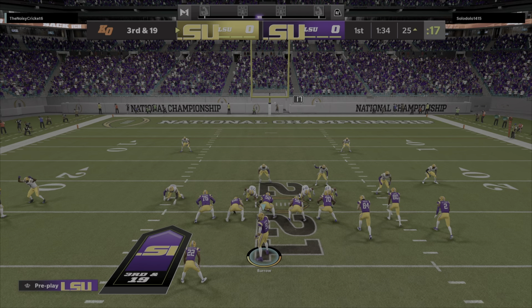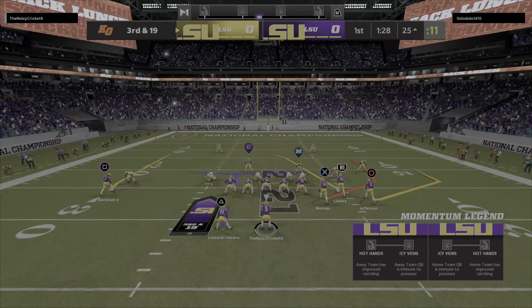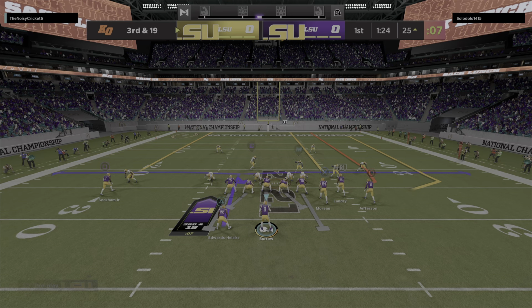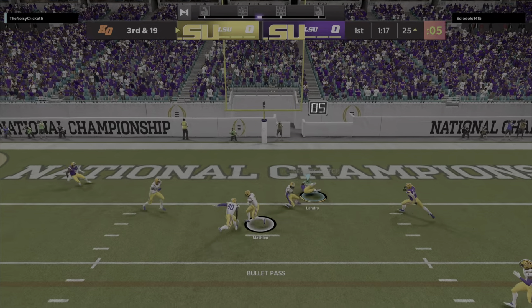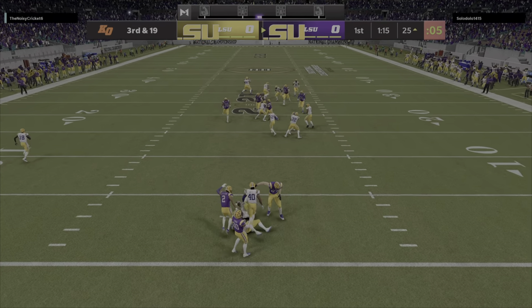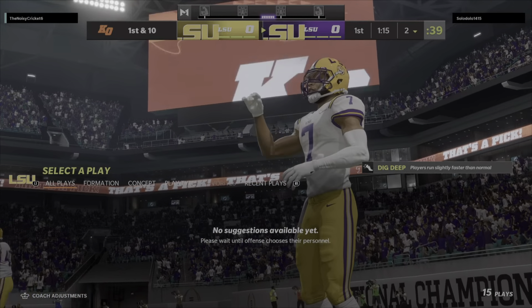It looks like we've got a dime set here defensively — six DBs in the game. Now it's Burrow — oh, that's into double coverage and intercepted, picked up by the Honey Badger, Tyrann Mathieu, and a big turnover there as his guys will get the football back.